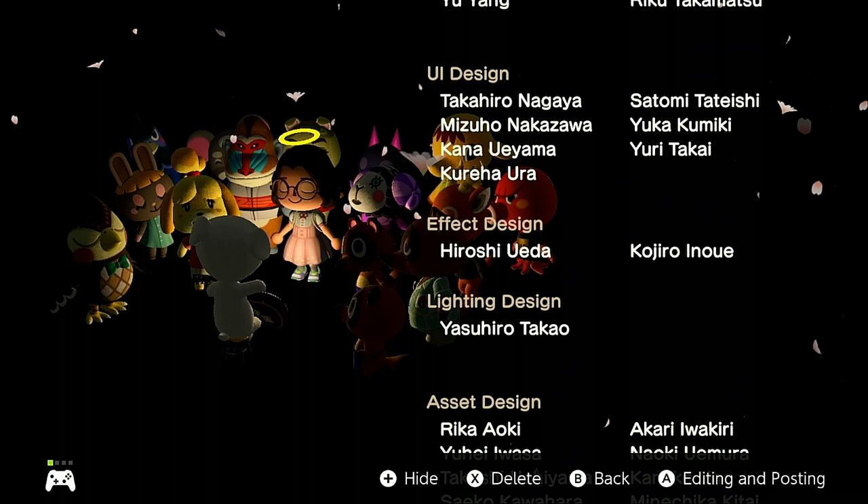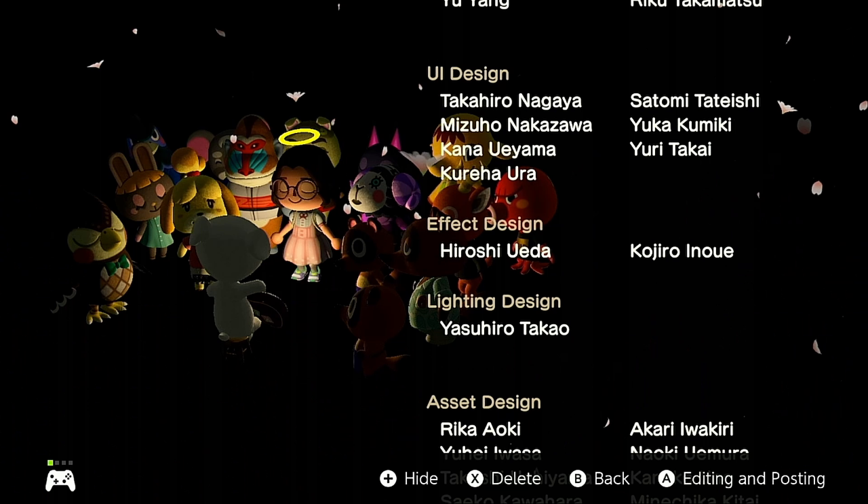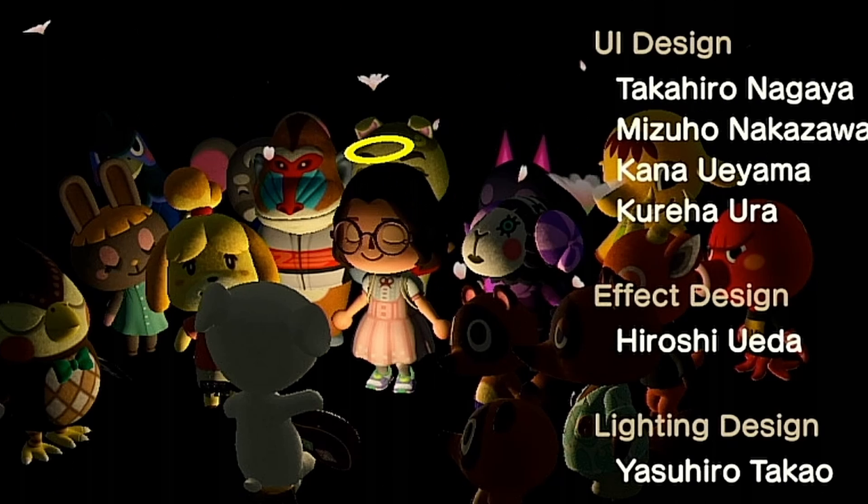This is when I finally got KK. Here you can see the man himself — Chops, who was on my island. Here's the living proof. Literally the living proof. So I had Chops, Boone, Gonzo, Ken, Bon Bon, Muffy, Kiki, Eloise, Bo, and Octavian. Wow, the memories, man.